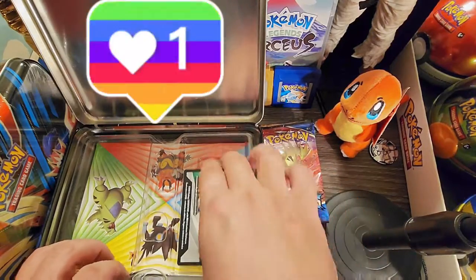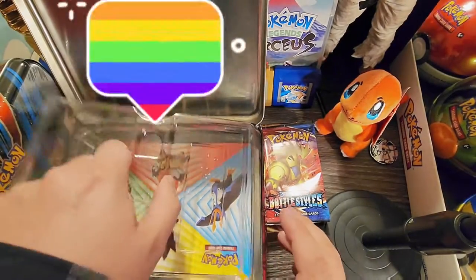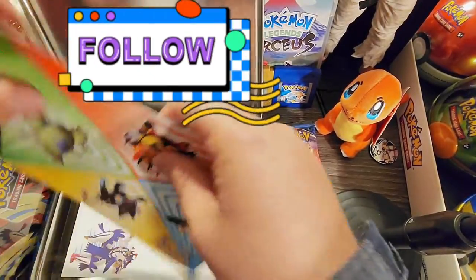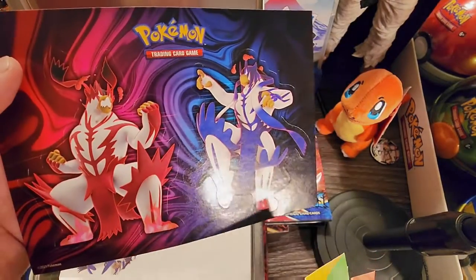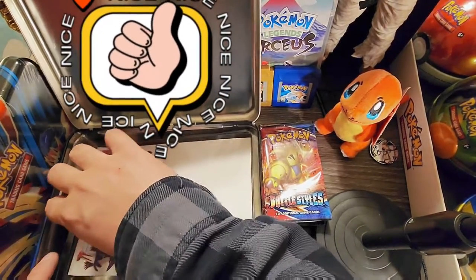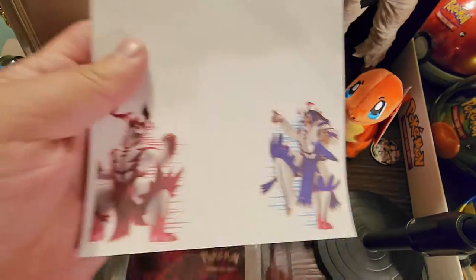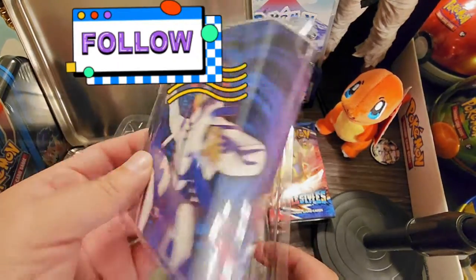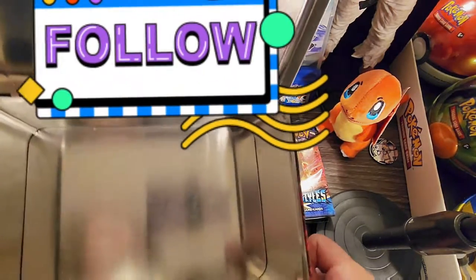This one has Battle Styles, Sword and Shield, and a Vivid Voltage. Okay, let's set our packs to the side for now. There's the first code card of the day. It looks like it comes with these cool looking stickers - that's awesome. Let me get the sheet out.